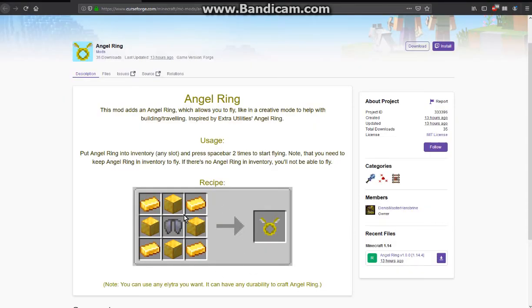Other than that, it's made with gold, gold blocks, and elytra, and the elytra should not matter if it's damaged or not.